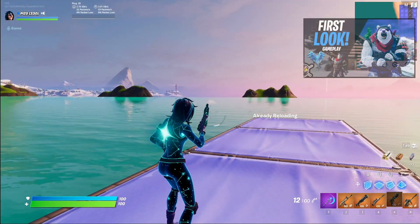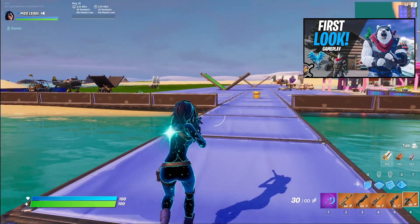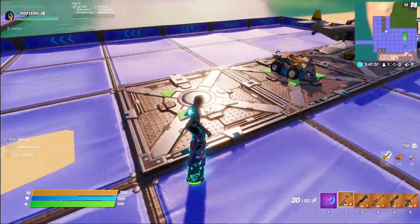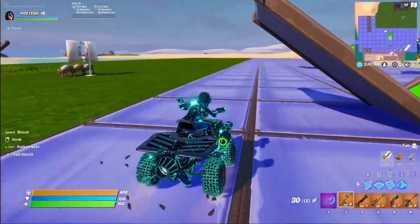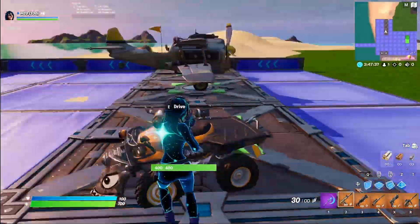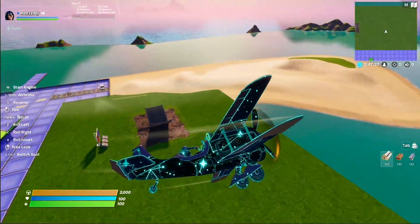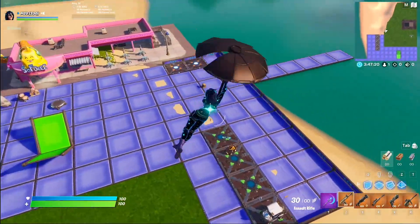I'm not sure that the Polar Patroller being epic rarity makes sense when we have Astra the day after — with an animated edit style, a very unique back bling, for the same price. I love Polar Patroller but I'm not sure why it was 1500. Regardless, we gave Epic our money. The wrap completely covers the tires too — usually the tires aren't covered. That looks sick. The plane looks really good as well — tires are covered on the plane too. I bet the ATK looks freaking awesome. This is a 10 out of 10 weapon wrap.